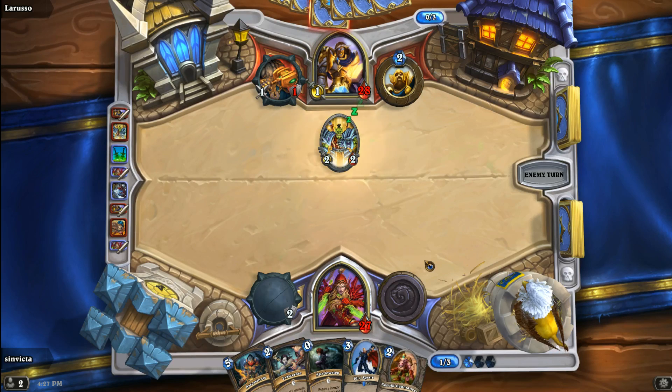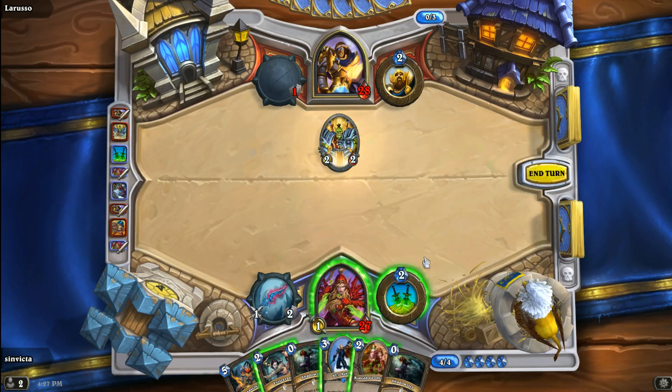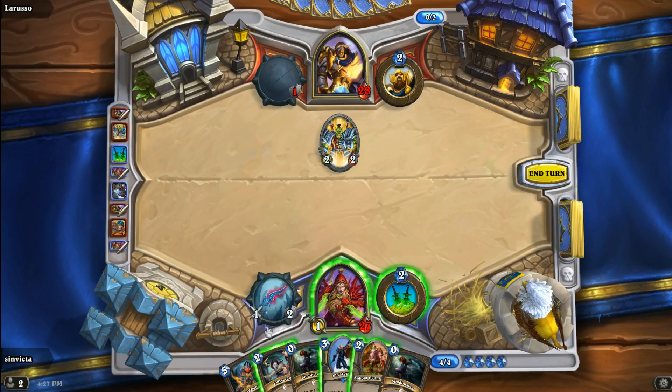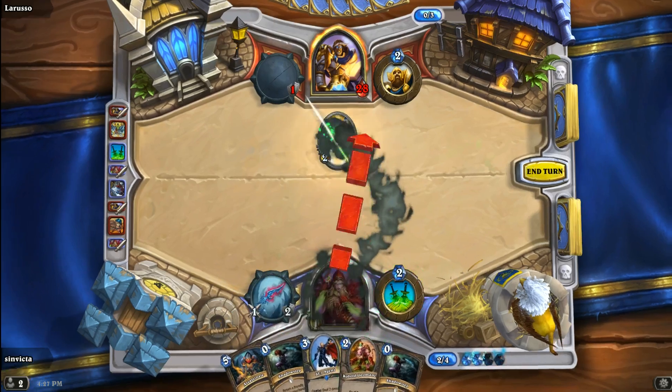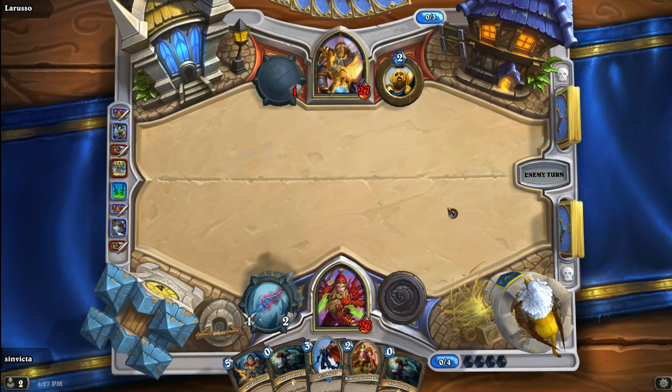He's going to continue to deal damage with Light's Justice, has no mana so I'm not sure what else he could play. Another Shadow Step coming out — this is not a good draw. Unfortunately we're going to have to use Eviscerate on the Raid Leader, and that's painful to say. I would have much rather used the SI7 Agent, but what can you do if you don't get the cards? You got to deal with what you're dealt.